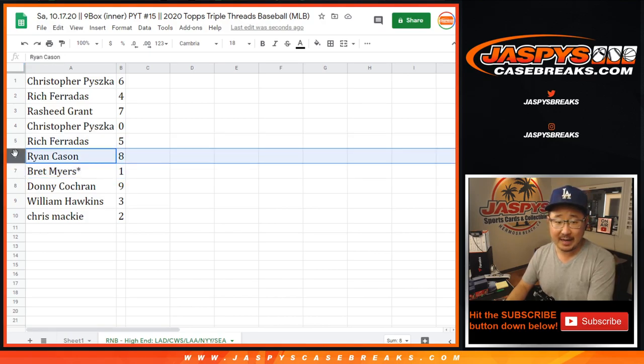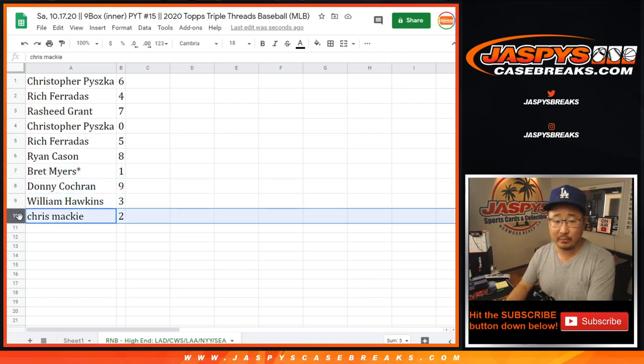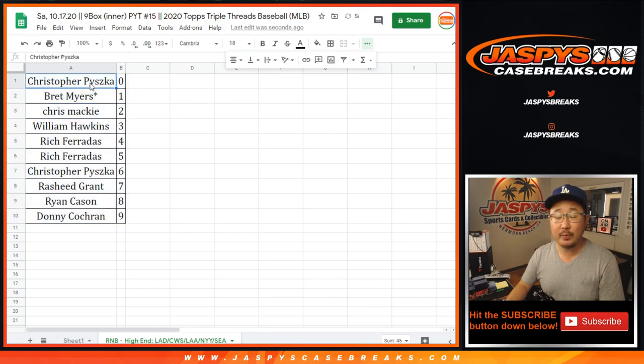Rich F with five. Ryan with eight. Brett, Last Bomb Mojo with one. Donnie with nine. William with three. And Chris Mackey with two. So let's sort that by number right there. In a separate video will be the break itself — JaspiesCaseBreaks.com. So let's do it.